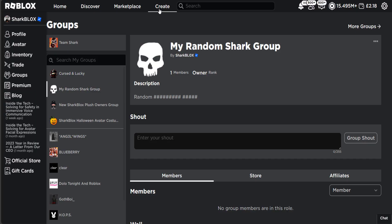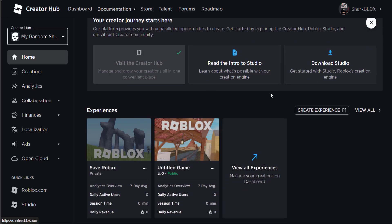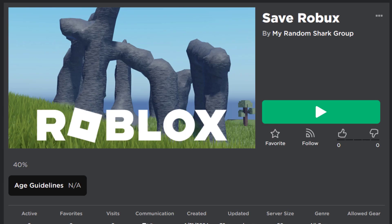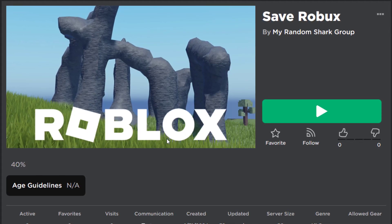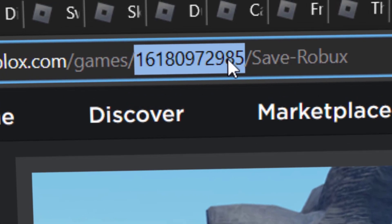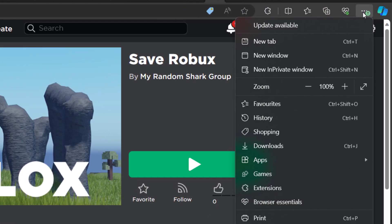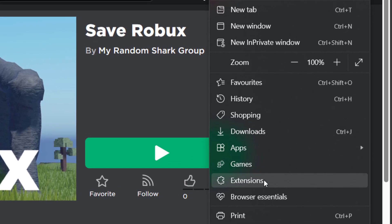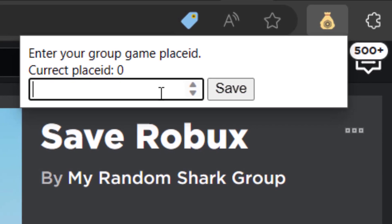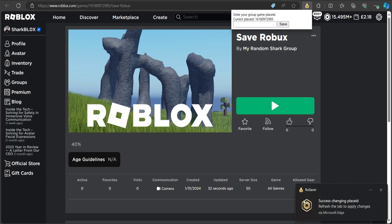Close Studio. Go to your Create tab and find the game — change it to your group, so that was my random shark group and the game was 'Save Robux'. Open it in a new tab and click 'View on Roblox'. It's looking a bit basic, but that's fine — you could add a thumbnail if you wanted to. What we really need to do is copy the ID from the URL at the top using Ctrl+C. Now click on the Row Saver extension, go to Extensions in your browser menu, open Row Saver settings, paste your Place ID with Ctrl+V, and save it. You should get a notification saying it's saved.